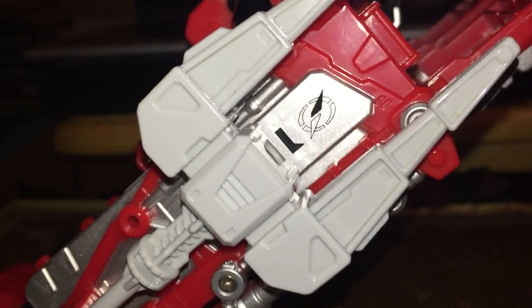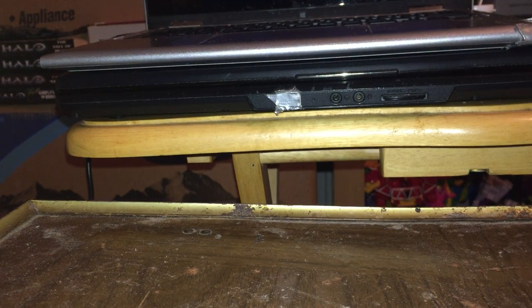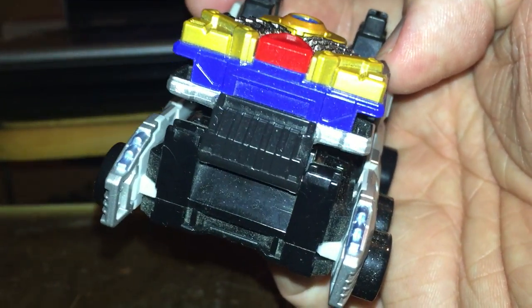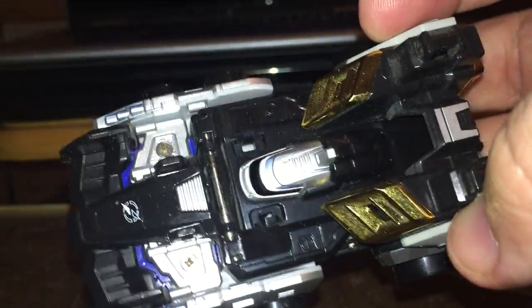Not to mention, it has a special feature: its dump section can actually extend out and extend grabby claws. This was actually used on the show, so kudos. Besides that, we have a race car for the Black Ranger, which opens up to reveal basically a missile launcher, although that didn't translate very well. Just trust me, that's a missile launcher. I don't know what you would use this for as the theme of Operation Overdrive, but it worked. It's very detailed and very polished.